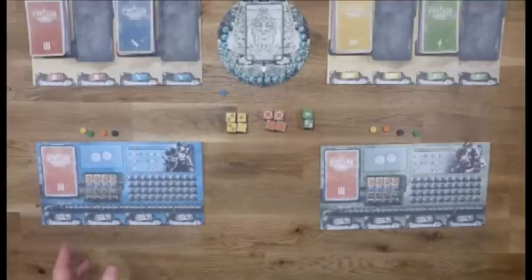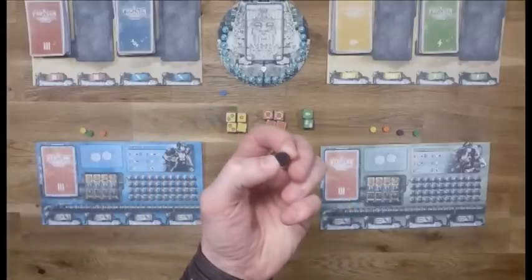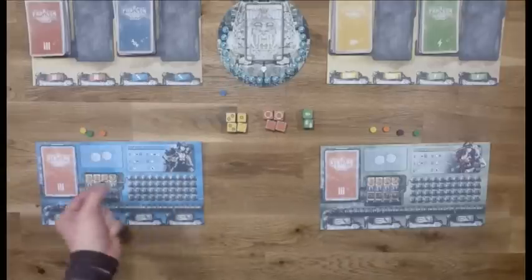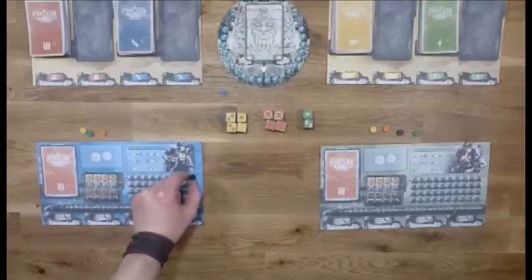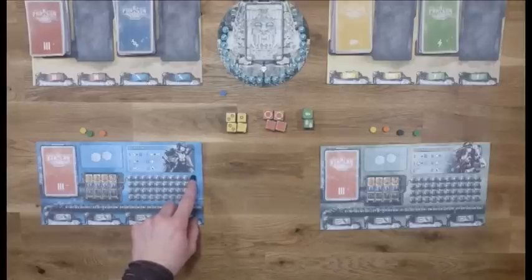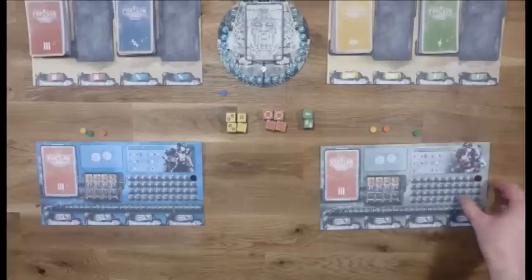The setup starts with using the black token to indicate the victory conditions. We are going to play until one player reaches 10 paragon. That's marked on this tracker here - it's a paragon tracker - so you put the black token on the spot with the 10.